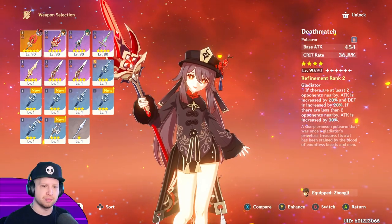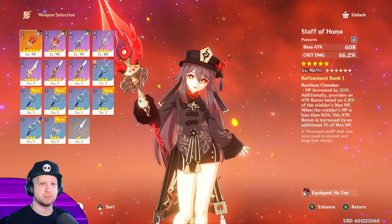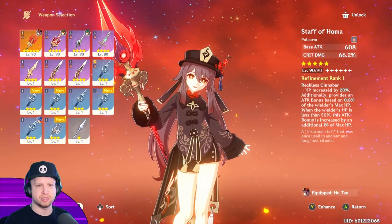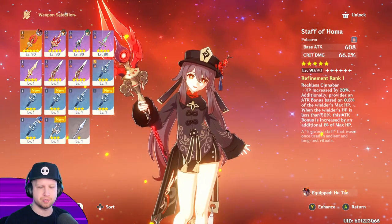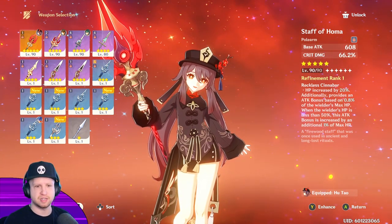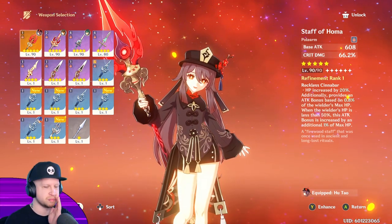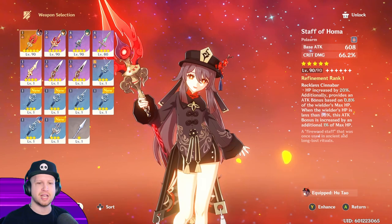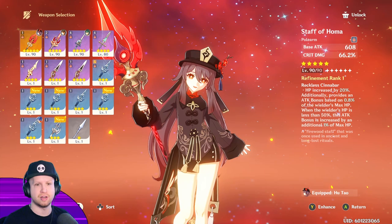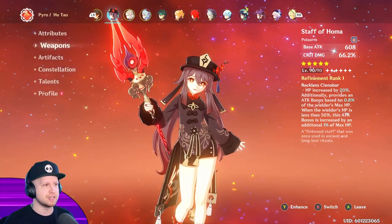I ended up having Staff of Homa on my Zhongli, and then basically I was able to swap it onto her and she gets much more benefit from it because of the substats — HP increased by 20%, provides 0.8% of the wielder's max HP into damage. And then when the wielder's HP is at 50%, which never happens to Zhongli, so the spear was kind of useless on him, the attack bonus is increased by an additional 1% of max HP on top of the 0.8. She does lots and lots of damage from all of that.